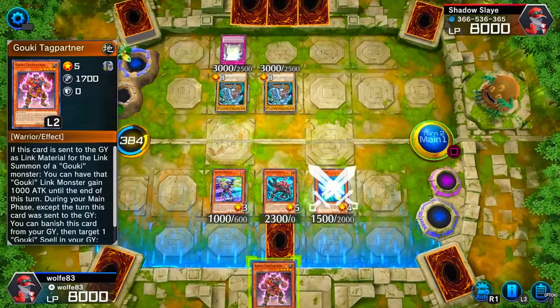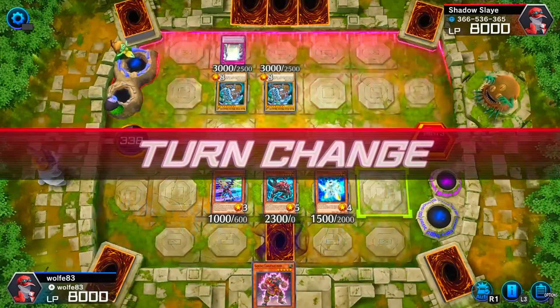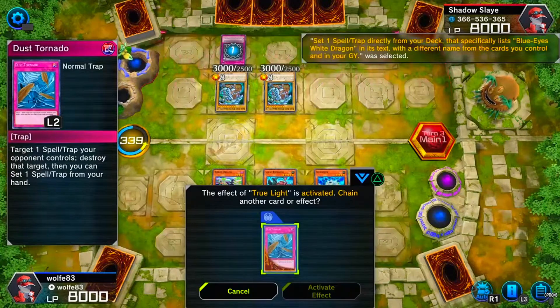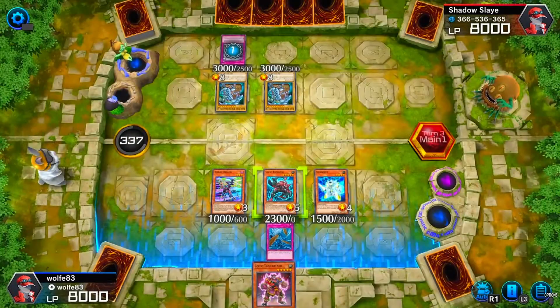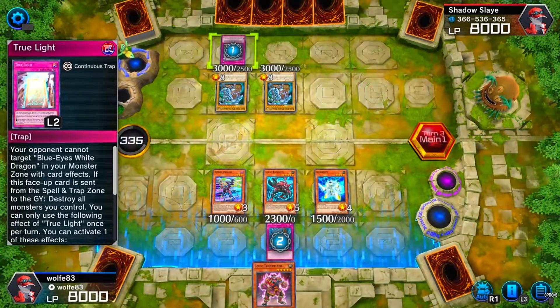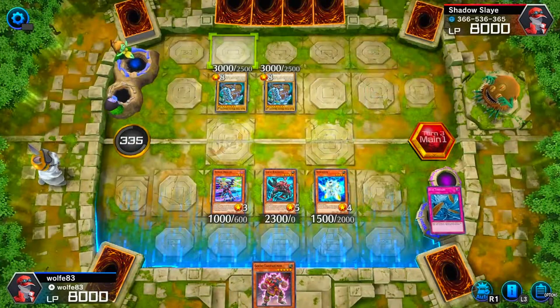I'll see if the Dust Tornado can destroy the True Light and get his field open. Chaining — I'll activate Dust Tornado to destroy it. Say goodbye to his Blue Eyes.